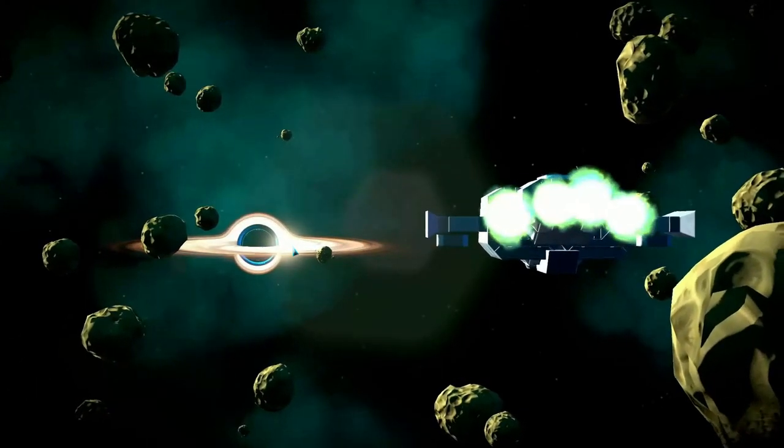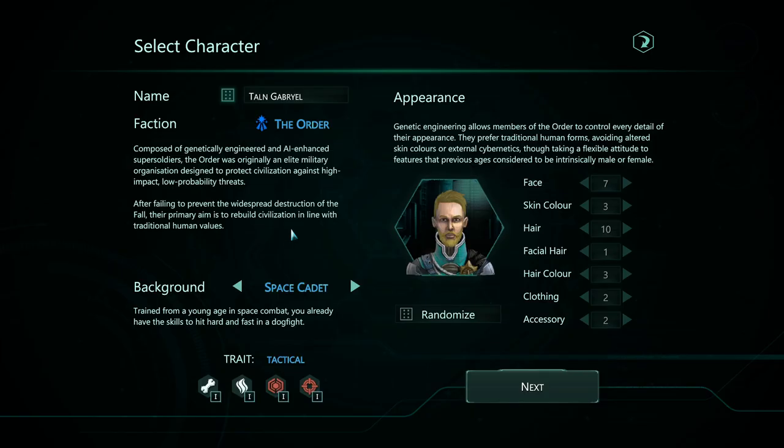So our civilization has collapsed and we'll be going out and finding those relics. There are different factions, but for now I guess you can only be the Order. The Order are composed of genetically engineered, AI-enhanced super soldiers. So we're an elite military.